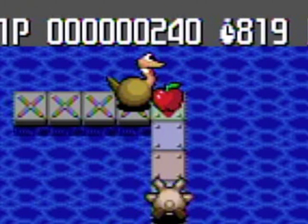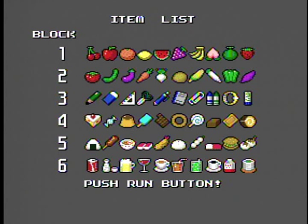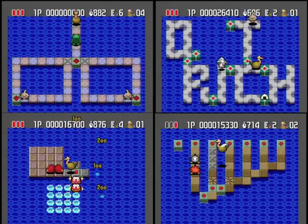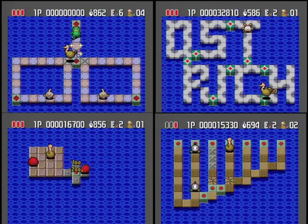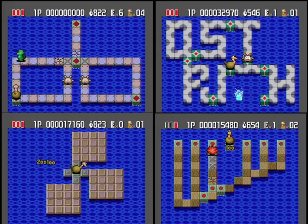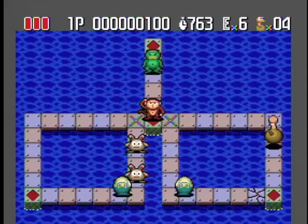If you collect all sixty hidden items, defeat all sixty stages, go to the item screen and press run, you'll unlock the REV levels. I'm assuming that means revised, but I'm not sure. Yep — sixty more levels are unlocked, with sixty more hidden items to find and a slightly ramped up difficulty. You can still go back to any previous levels you cleared, but can only start at REV stage one.